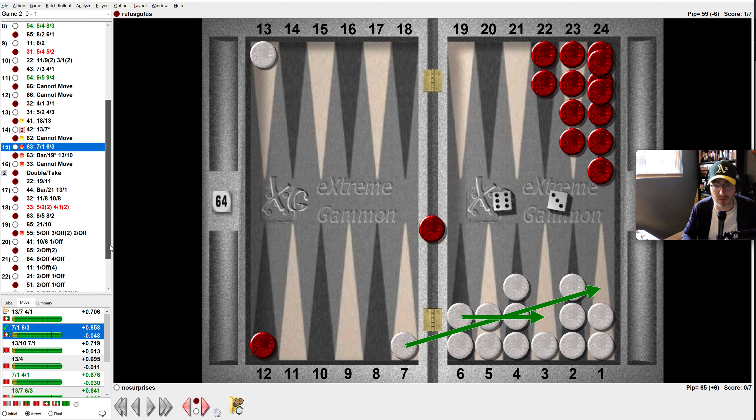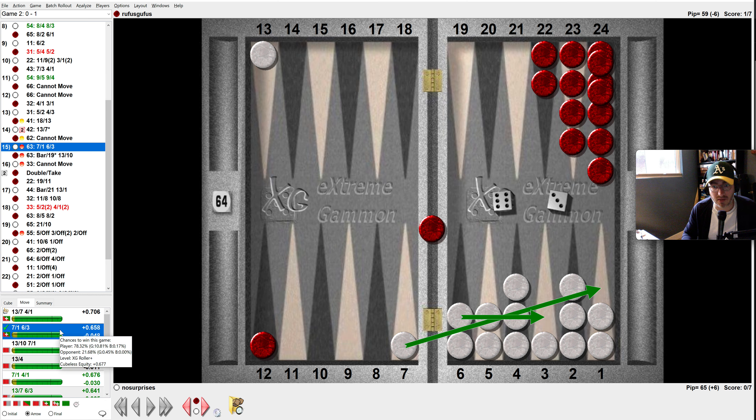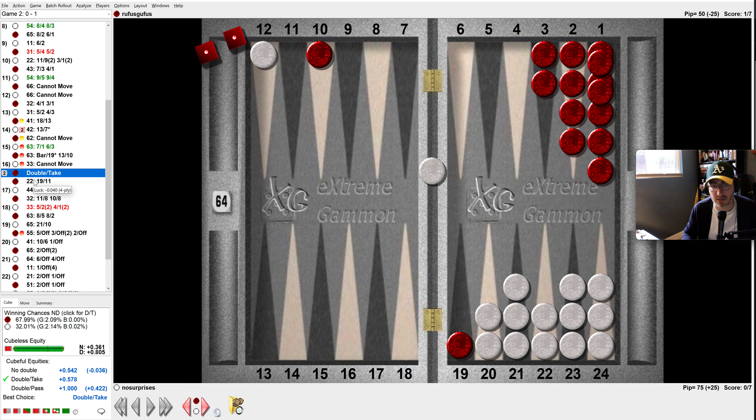What happened here — I had to leave a shot. This was a bad roll for me and this is an error. What I did was move the blot to the six point. I should have just brought this guy down, made the seven — at least there's less hit-and-escape. Instead I just cleared that one and tried to leave it so I could hit this one, but that's the wrong idea. And then all of a sudden I'm going to lose this game. It's now 70% for them. Now they double and this is a take.